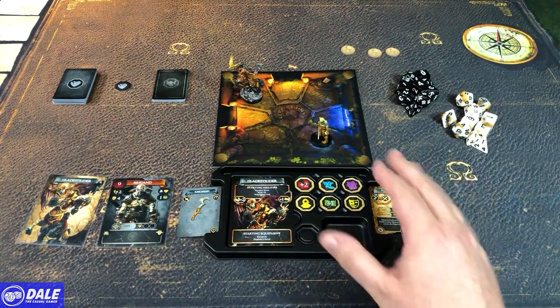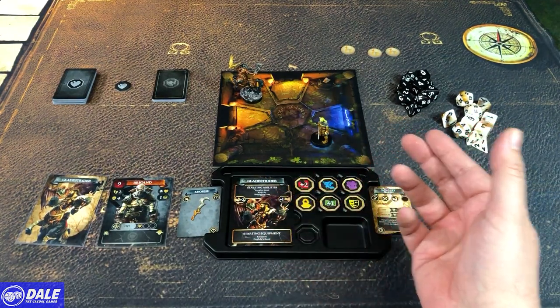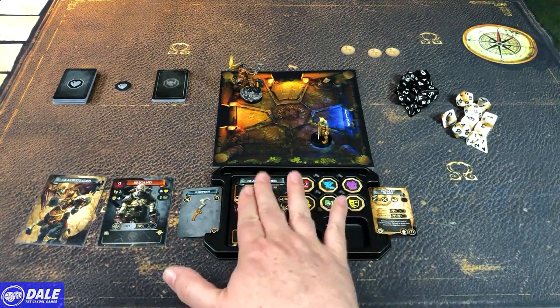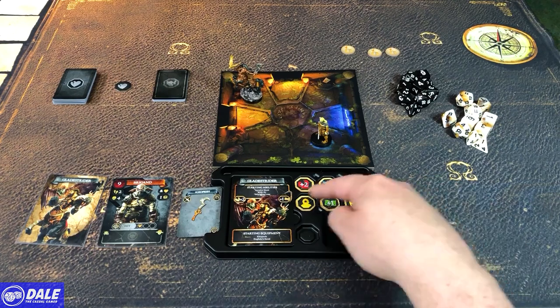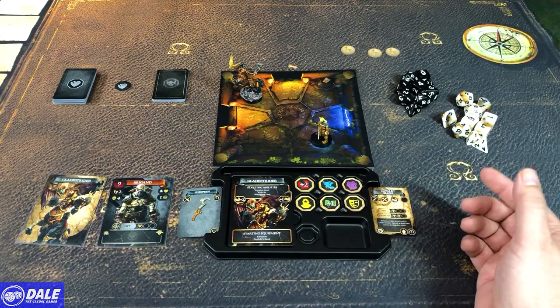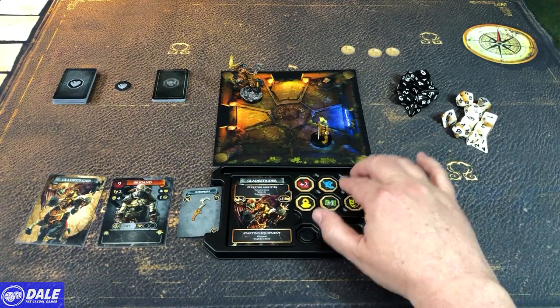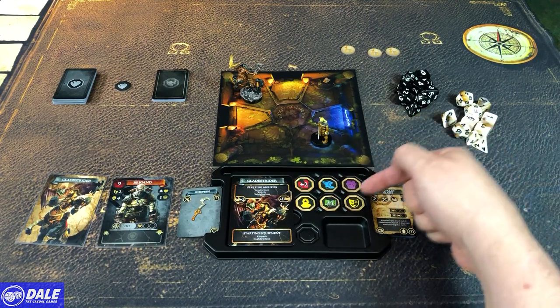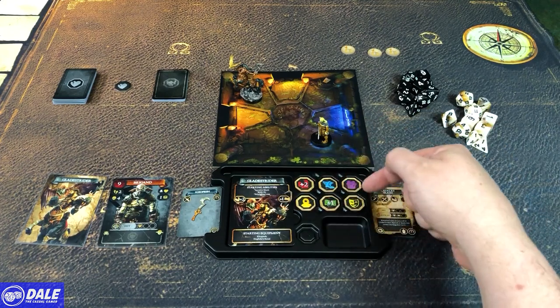The first thing we want to look at is our hero and our dashboard. We've got a spot for our equipment, our skills, our hero card, our characteristics and modifiers. Like many role-playing games, these use pretty much the same exact stats: strength, dexterity, constitution, intelligence, wisdom, and charisma.